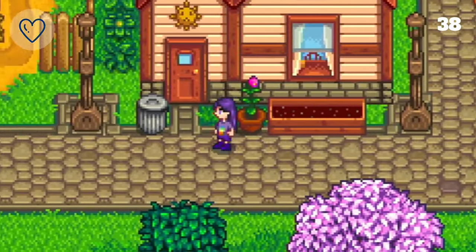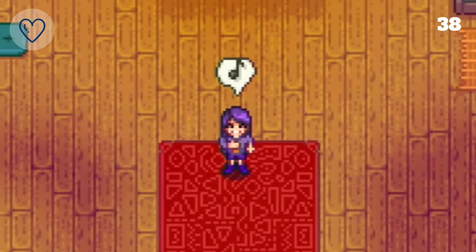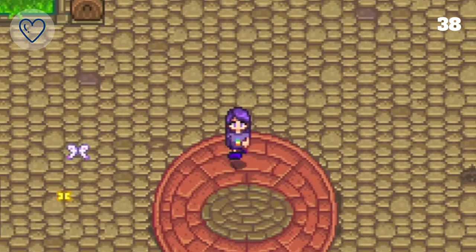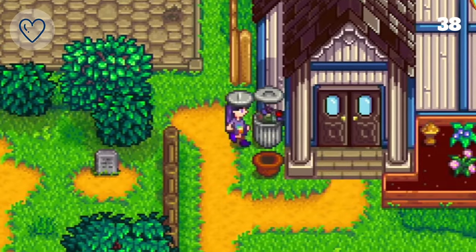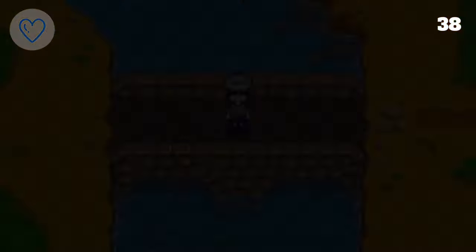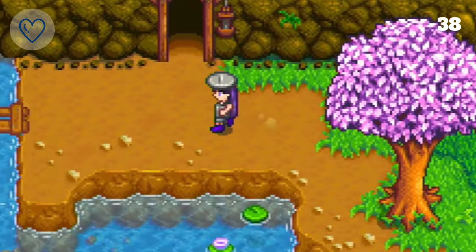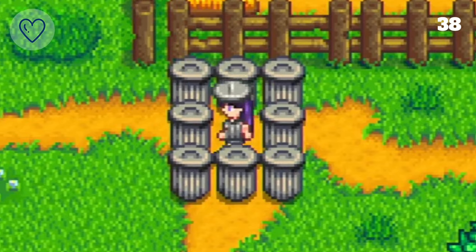The last outfit relating to Stardew Valley is a trashcan — in no way meant to be a jab at the game itself, there are just a lot of trashcans in the game and we're going to resemble one. We put on our garbage hat, which we got from digging up garbage around town. Then we add cloth and some trash to our sewing machine to create our trashcan top. With cloth and a blueberry paired with a little dye, we have an outfit. The final touch is matching shoes — and we are a trashcan now.